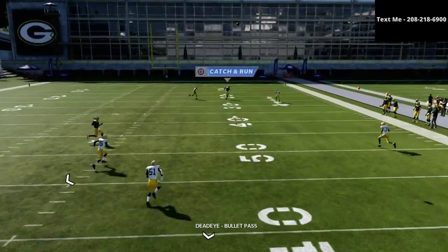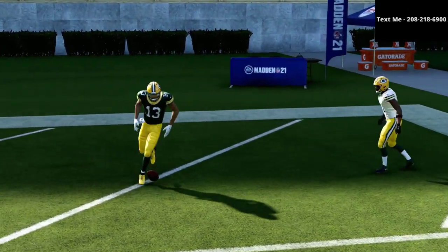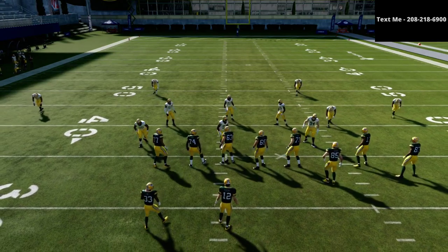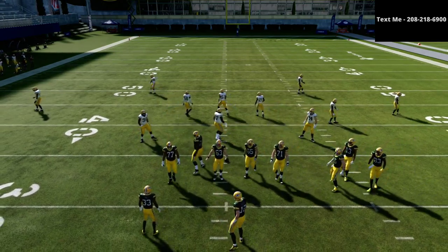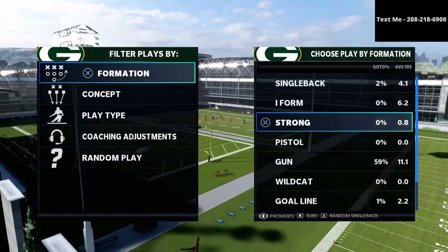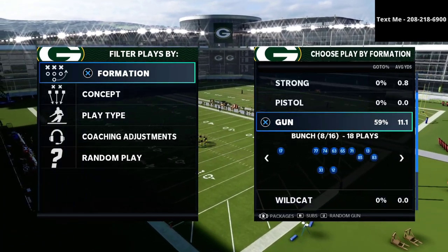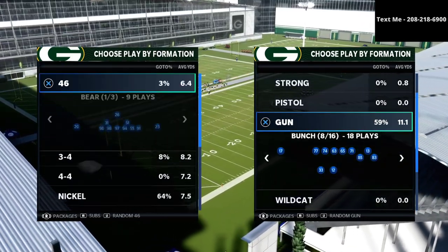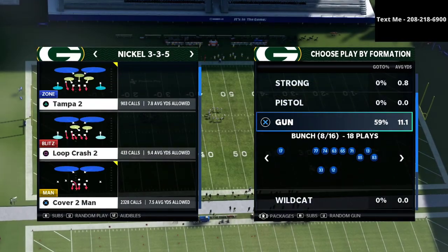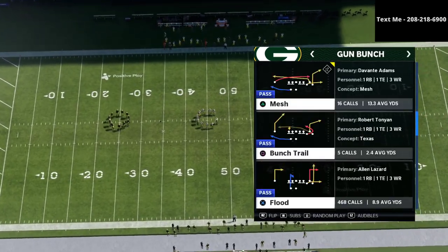In today's video I want to share with you a nice little Cover 3 bomb out of the Jets playbook. I actually already released a full ebook on the Jets offensive playbook — it's just 15 bucks and it's going to tell you how to run the gun bunch at a very high level. This Cover 3 beater has been consistent since the latest patch, even the patch that came out today.